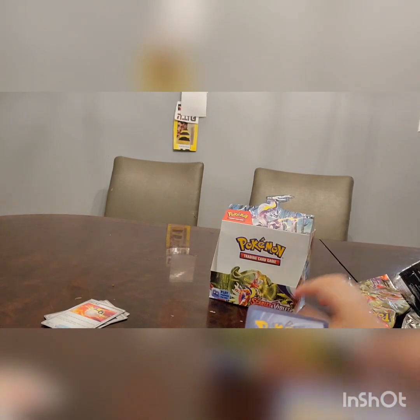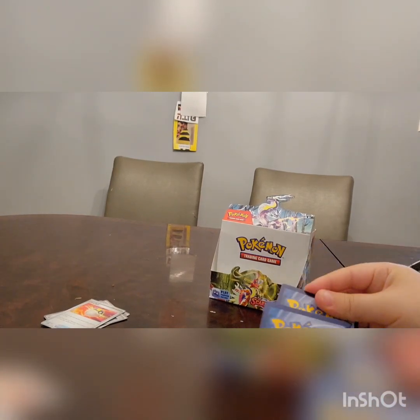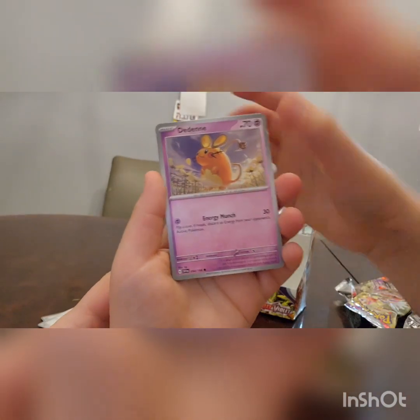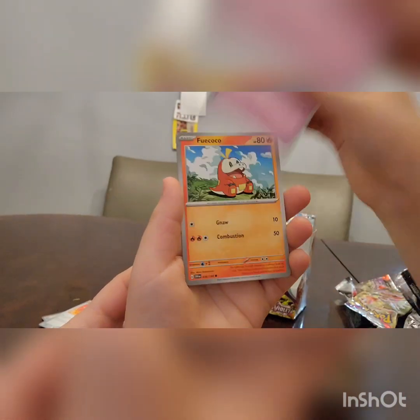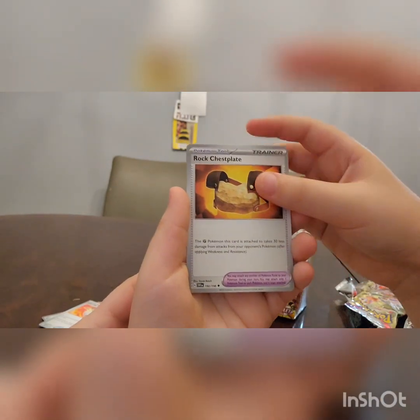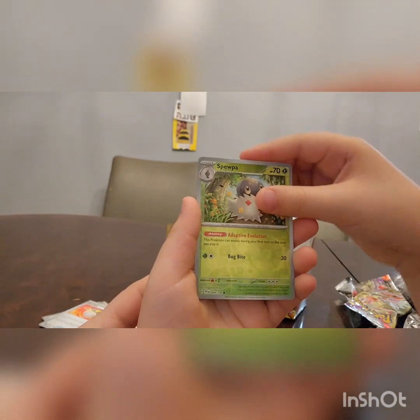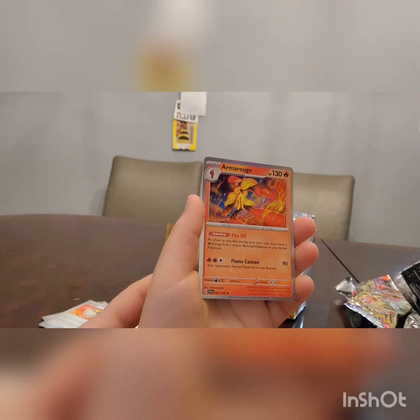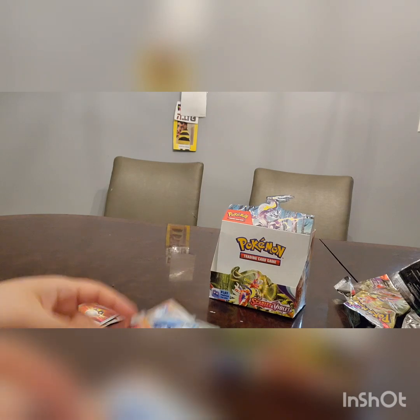Pulling a few good supporters at least in this last third of the opening. Earth Energy — Planet Energy is what they call it. Pinecoal, Flittle, Fuecoco, Victini, Rock Chest Plate, Bastiodon, Spopopp, Sprigatito, and Armrogue. And now, on to the last pack.